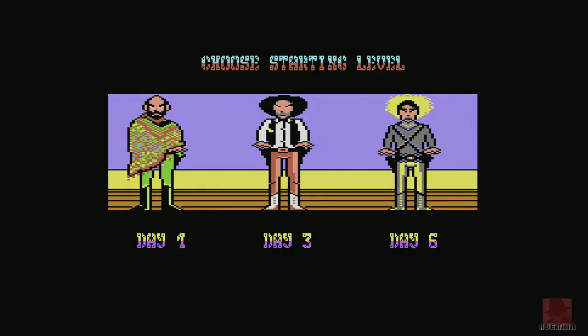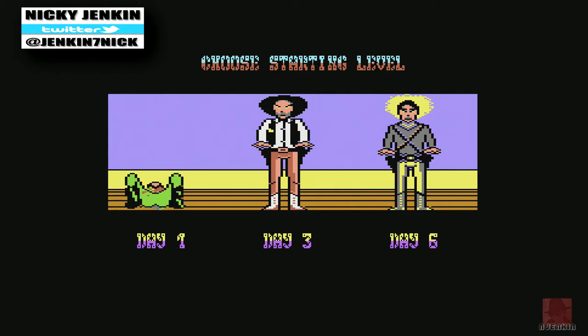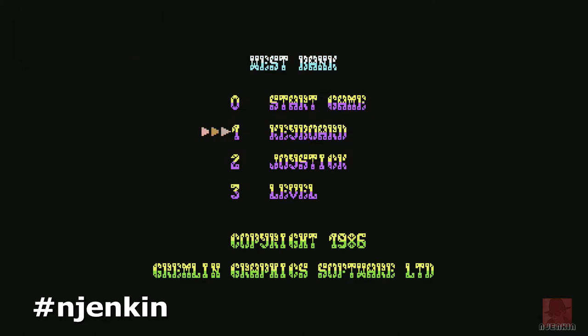Hi folks, I hope you are well. My name is Nick. We're on the Commodore 64 this time, and we're looking at a game called West Bank, which was developed by Richard Gibbs and published by Gremlin Graphics in 1987.